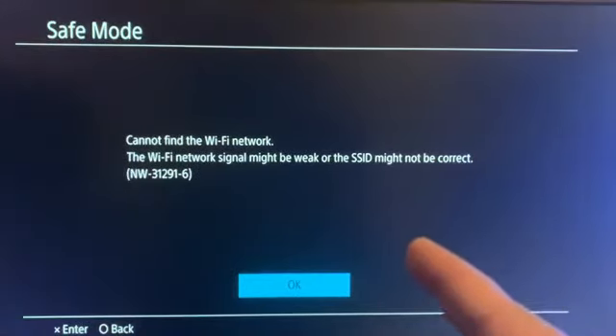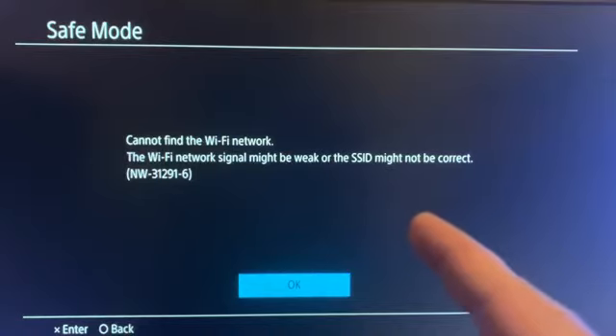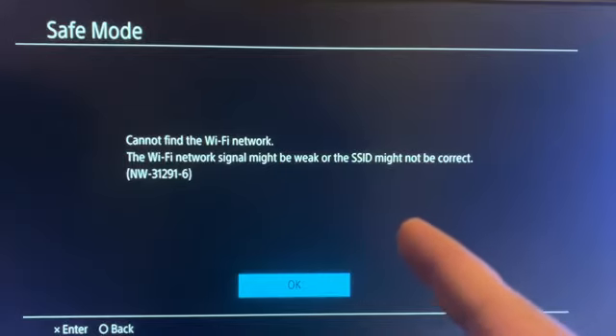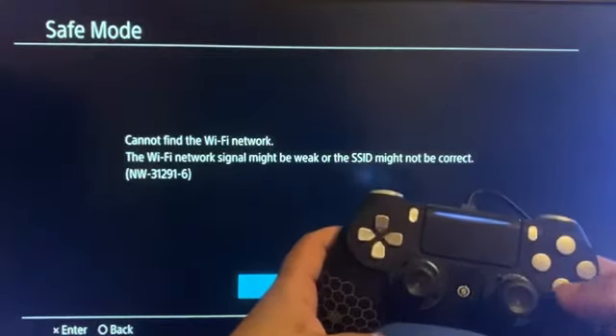That method is to use a LAN cable to connect your PS4 to your internet router. This will download the update much faster and prevent the possibility of it getting corrupted. Go ahead and press X to get out of this screen.